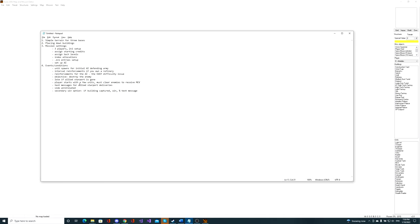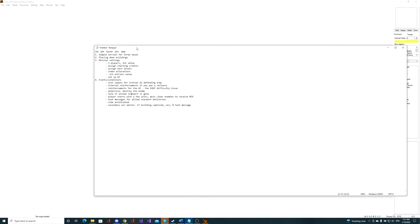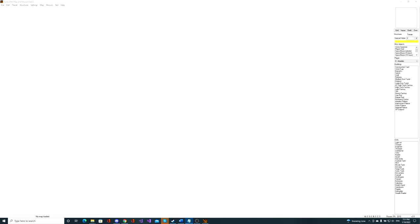We'll also have other conditions and events to combine everything we've learned. There'll be an interval for reinforcements - once you have a refinery you'll get reinforcements, but only for a certain amount of time, so we can see how the interval event works from episode four. We'll keep this list in mind when creating the mission.